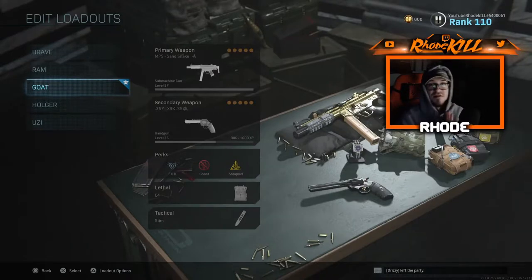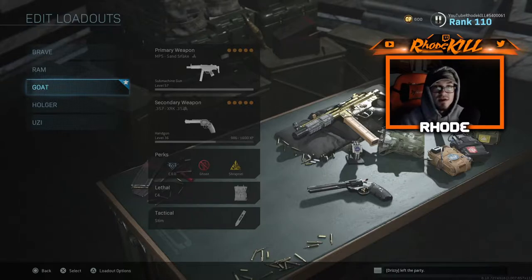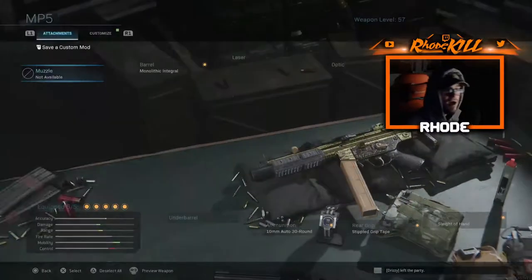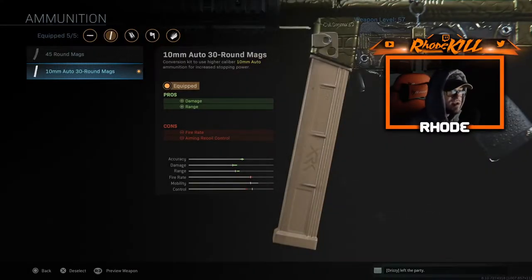Yo YouTube, what up guys? Back with another video, man. Today we are using the GOAT class setup, man. I'm telling you, it's unreal. The secret attachment just melts people. It's not really secret, obviously. Some of you may know about it, some of you may not. But on the MP5, you can change the ammunition to 10mm, 30 round max.